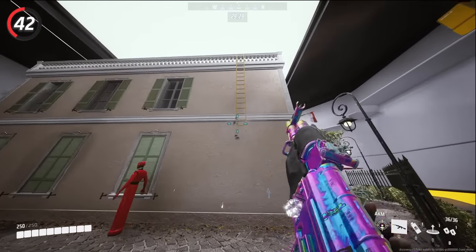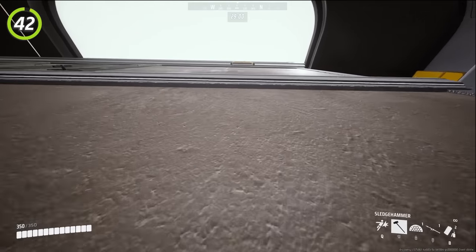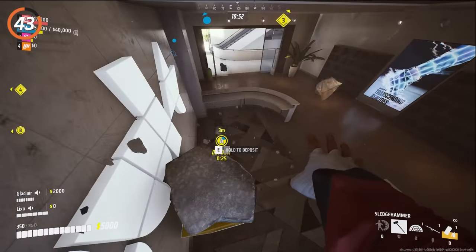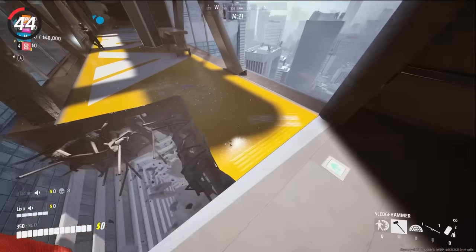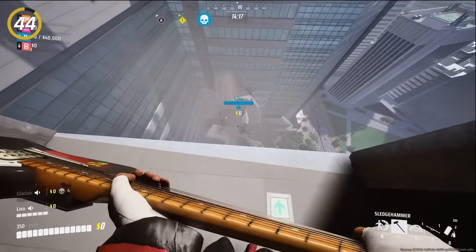You can destroy ladders simply by shooting them. It's very effective against heavy players since they have limited mobility and are forced to use ladders quite often. Use the sledgehammer to quickly destroy buildings and make openings for your team. You can also completely destroy bridges — this forces enemies to get across another way, and usually they will be easy targets.